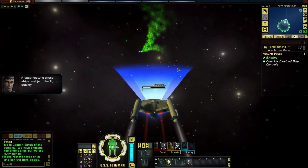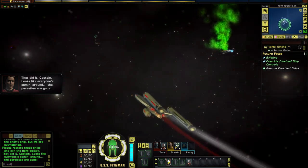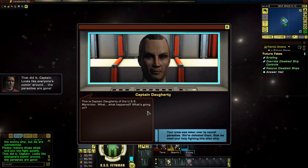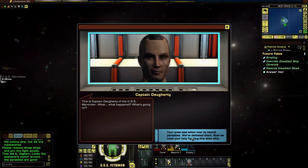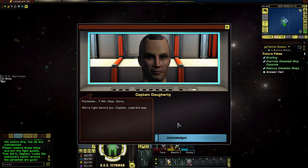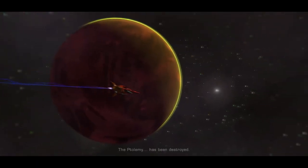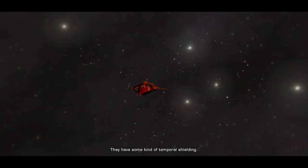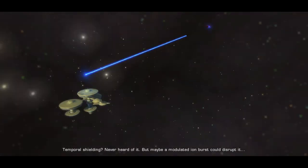Flash ships with ultraviolet lights. 'That did it, Captain — looks like everyone's coming around. The parasites are gone.' 'This is Captain Dwardy of the USS Marmadon. What happened?' 'The Ptolemy has been destroyed. We have some kind of temporal shielding.' Temporal shielding — Daniel sounds surprised by this. Now we can fight the Nakul ship. Fire all the guns. I want to lob a torpedo on the open shield side.